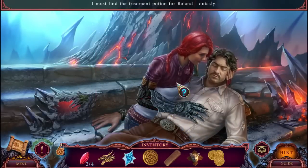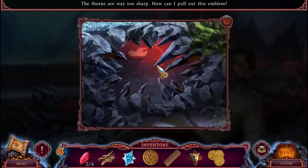I must find the treatment potion for Roland. The thorns are too sharp - how can I pull out the emblem?